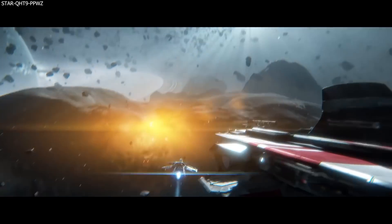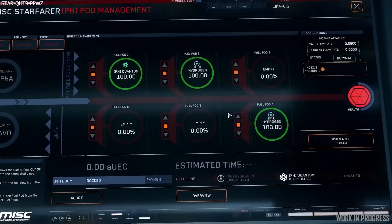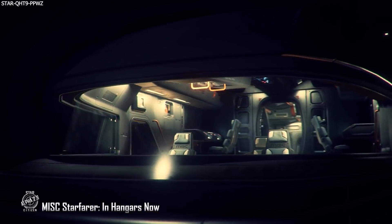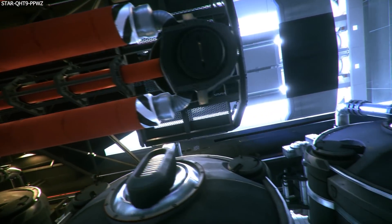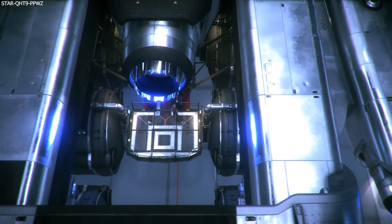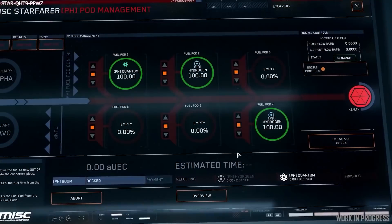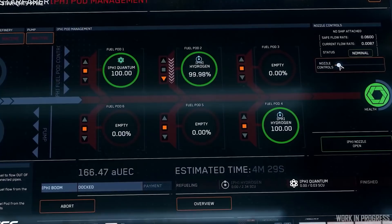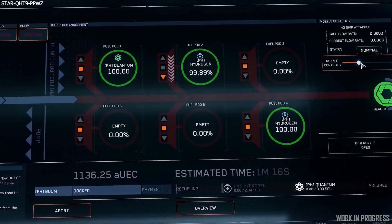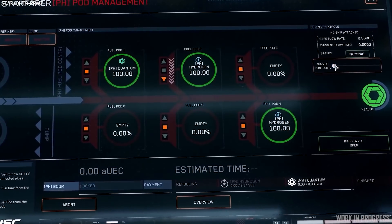For the Starfarer crew, whenever a fuel request is accepted they need to open the Starfarer's pods using a management screen — just one of the Starfarer's MFDs located at the back of the bridge, so it can be its own dedicated station. The process involves choosing which pod to use based on the fuel inside, opening the flow to that pod, and then controlling the fuel flow rate using a simple slider. There are safe rates of flow, and if you exceed them there's more chance something bad could happen, but a quicker transfer rate means quicker fuel delivery.